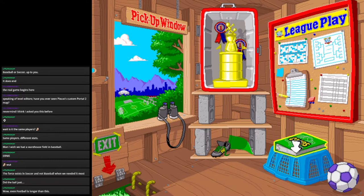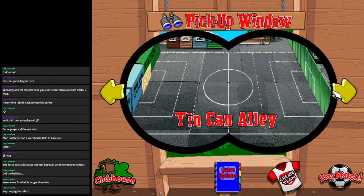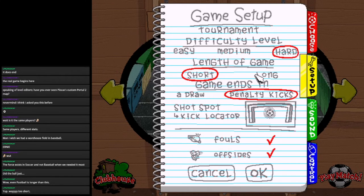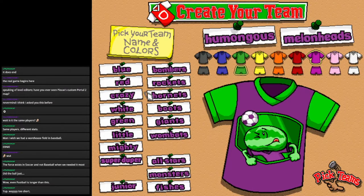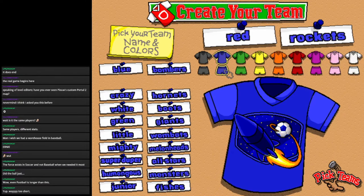We can honestly almost do another game of this — we definitely could. Let's do Tin Can Alley, which will actually be kind of fun this time. I guess we could have done a long game, but nah. We will be the Red Rockets. 'But you're black!' Nope, we're the Red Rockets.